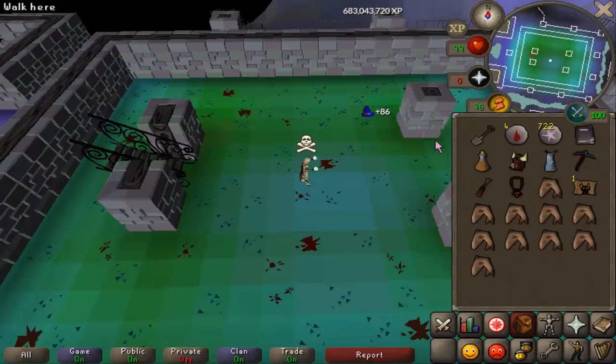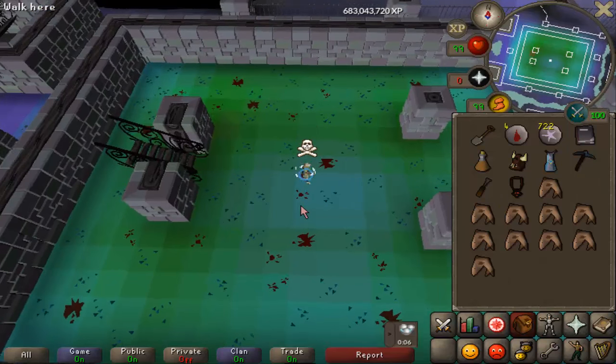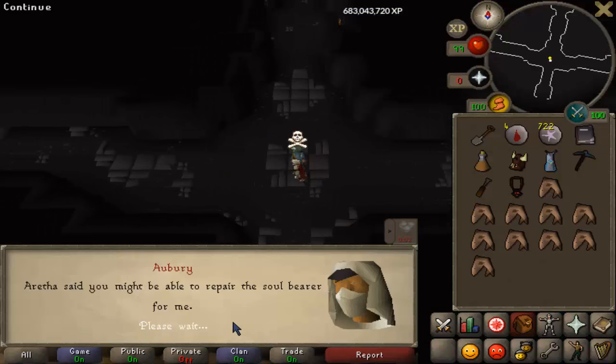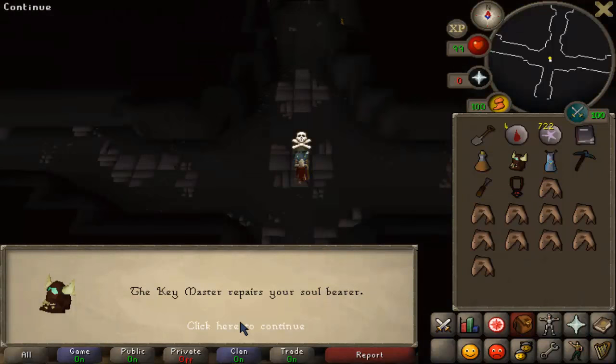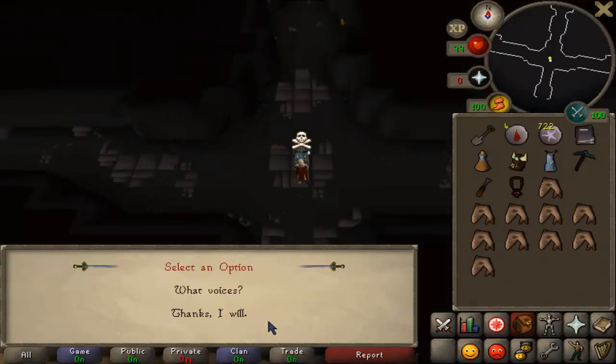You dig there and you find a damaged Soul Bearer, then you take that to the Keymaster near Cerberus, which you can reach either by going to Taverley, running down through the dungeon to the Cerberus area, or just using a Keymaster teleport if you have one from Cerberus. You talk to him, he makes it into a charged Soul Bearer, and then the mini quest is complete.